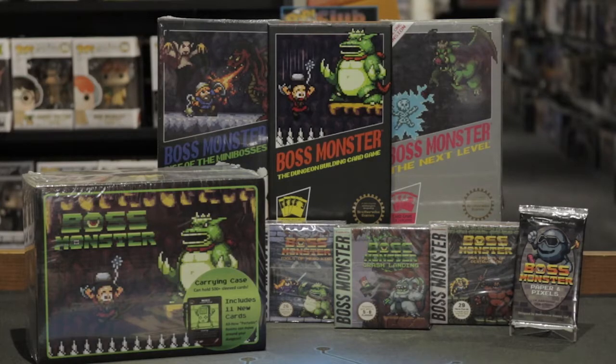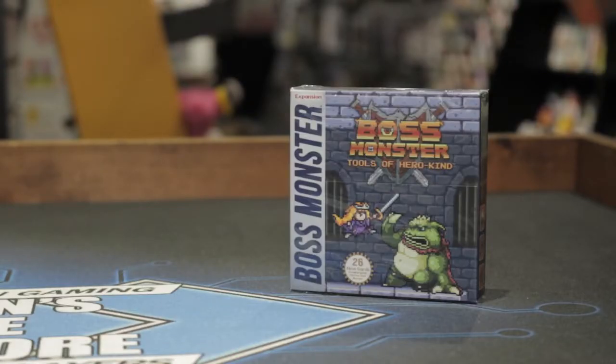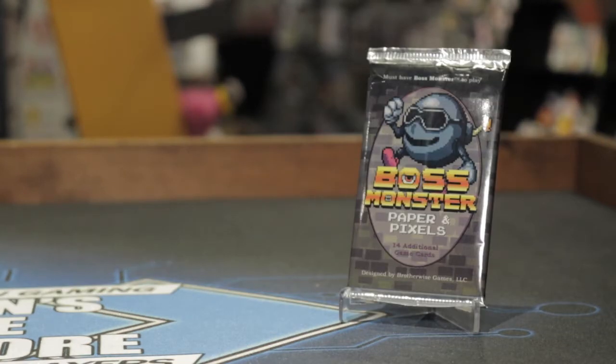Boss Monster also has a wide selection of expansions and conversions. Boss Monster Tools of Hero Kind gives the heroes in town more bite. Boss Monster Paper and Pixels was originally designed for the digital release of Boss Monster and sometimes requires dice and tokens for this expansion.